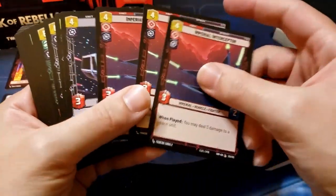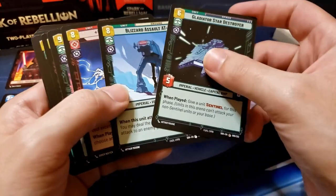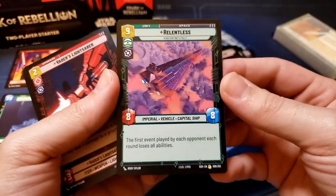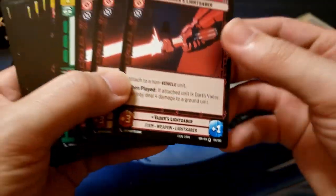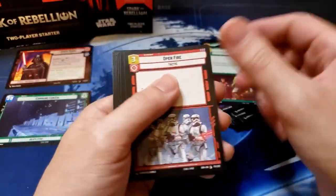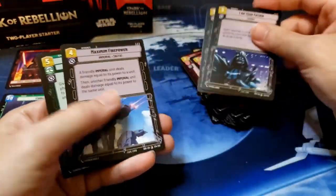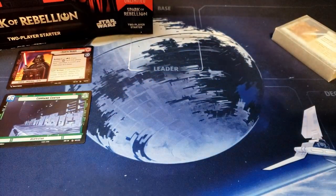Three Grand Moff Tarkin, three Imperial Interceptors, one TIE Advanced, two AT-STs, one Gladiator Star Destroyer, one Blizzard Assault AT-AT, one Emperor Palpatine — which is rare — one Relentless — also rare — three Vader's Lightsabers, which are specials. One Recruit, one Force Choke, one Resupply, three Open Fire, three I Am Your Father — which is another special — one Maximum Firepower, and one Overwhelming Barrage. That is the Vader deck.